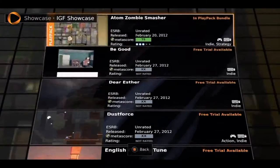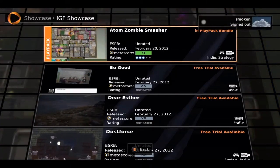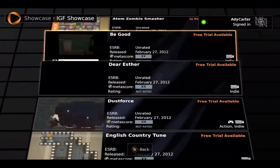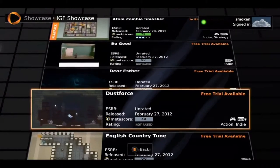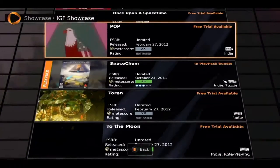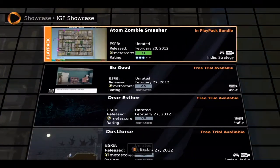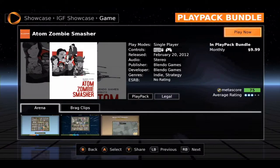The easiest way to get to these games is just to go right through the showcase and it will bring you to all of them. Really the only other one that's in the play pack right now is Atom Zombie Smasher. There are quite a few games in this showcase — one of them actually has touch support, but all of them obviously support keyboard and mouse. I'm going to jump into this one.